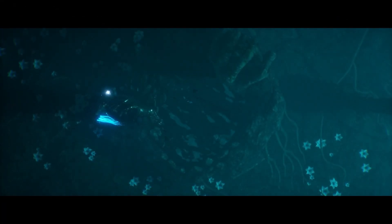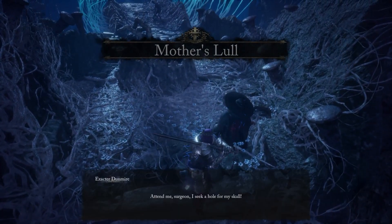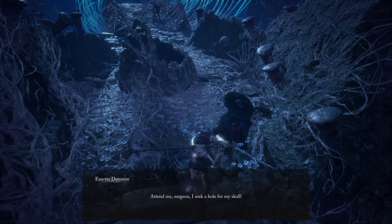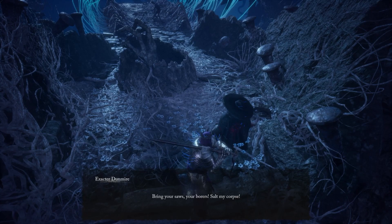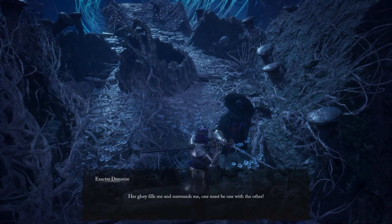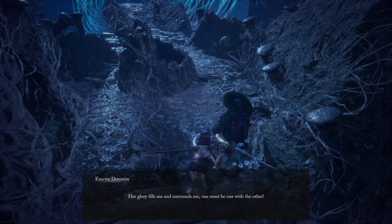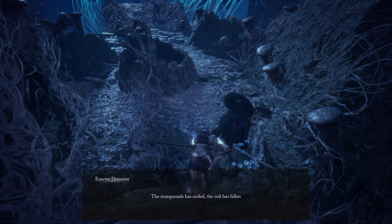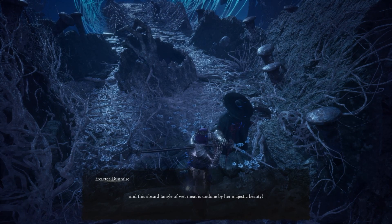Inside Mother's Lull you'll find Dunmire kneeling and staring at the many eyes of the Mother in the umbral realm — he has absolutely lost all his marbles and gone completely insane. He will continue rambling as long as you interact with him, but this is the last time you'll see Dunmire. After interacting with him here, I'll show you the location where you can fully complete this questline and get the gear associated with it.